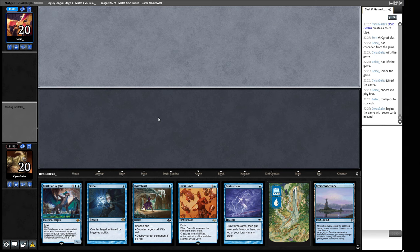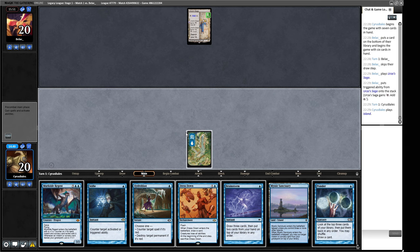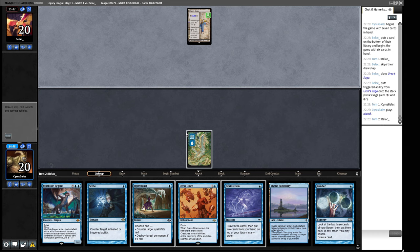We'll keep this — we've got the Hydroblast. We can use the Brainstorm to hopefully put this Mystic Sanctuary back. And then we're just going to work our way towards a Murktide, I think. What is our opponent going to lead off with? Just a Saga, that's acceptable. A Ponder — I think we hold up Hydroblast in case they play something we need to respond to.